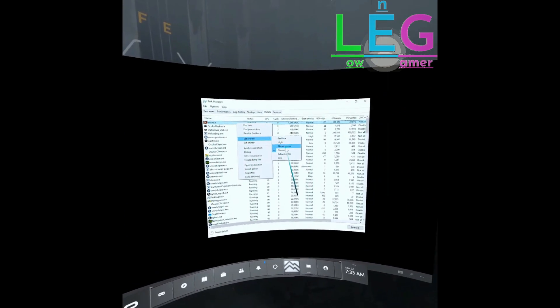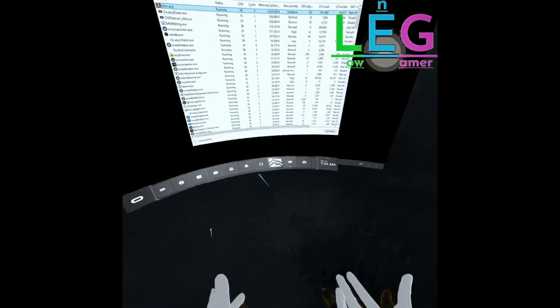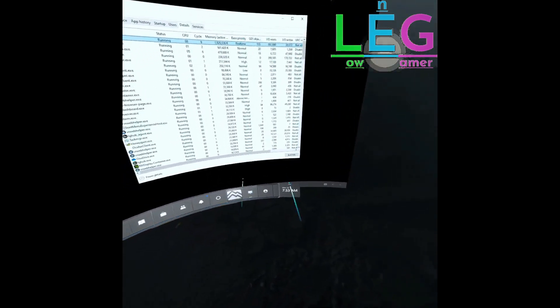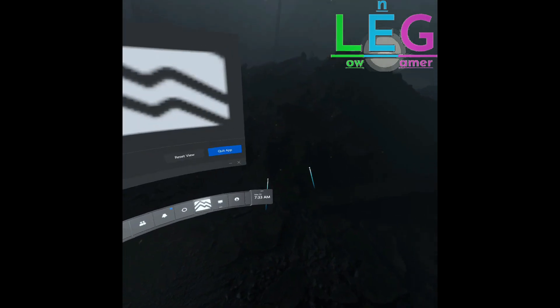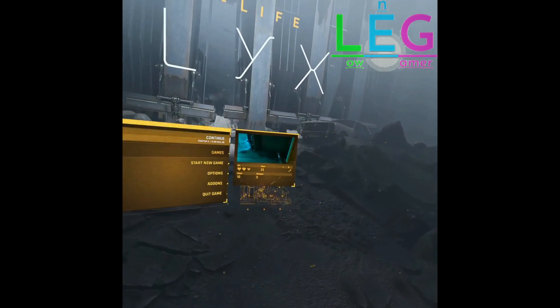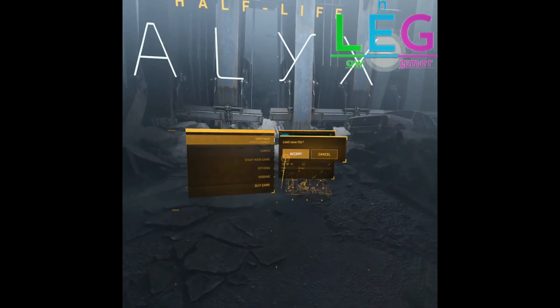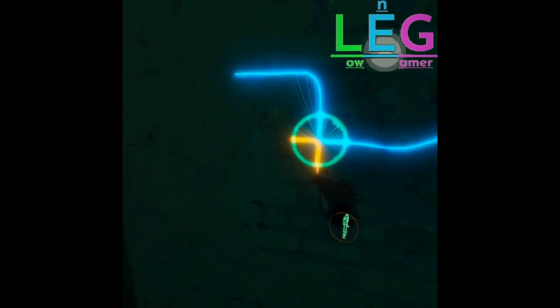This is really useful because you simply open the Task Manager before starting the game, then you can change it. It works even if you don't have multiple monitors — you can switch tabs, and that's fine because you can set it from there. After that we just minimize and switch back to the game, and right now we can play without any interruption. I'm going to show you a little bit of gameplay to see how the game is working.